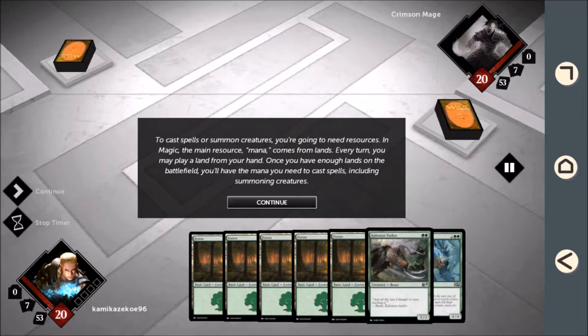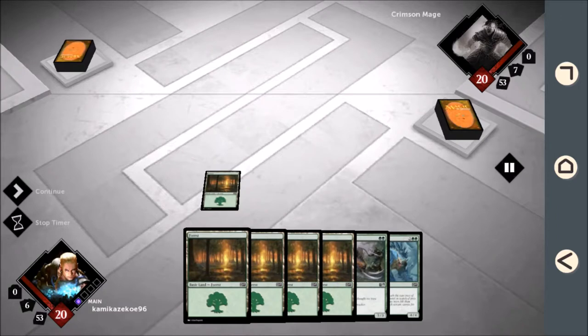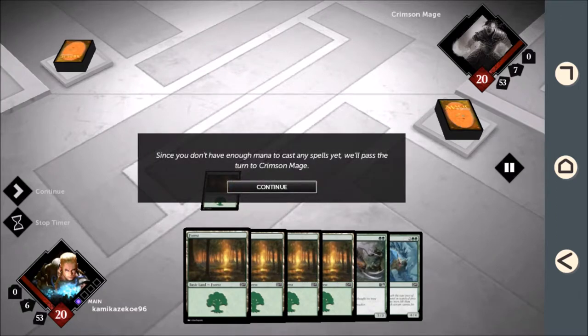Play a land now. Since you don't have enough mana to cast any spells yet, we'll pass the turn to Crimson Mage.